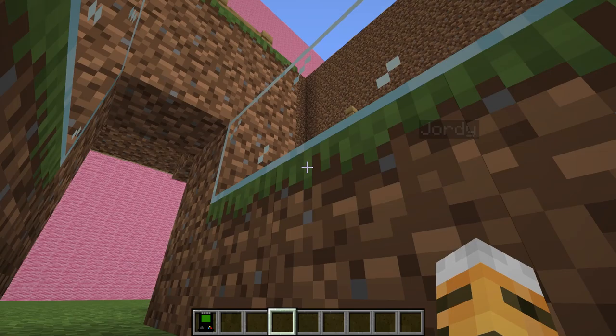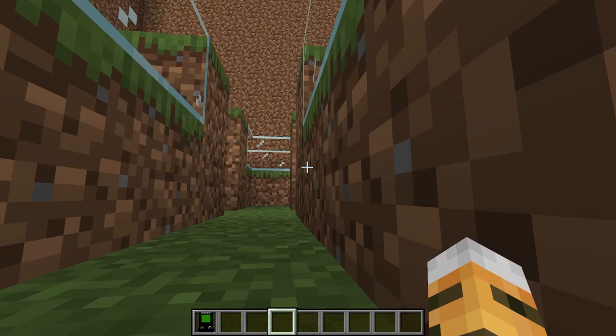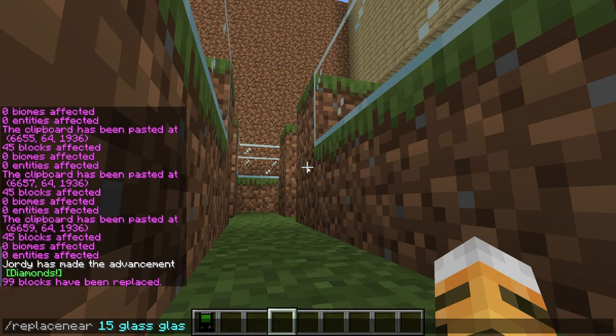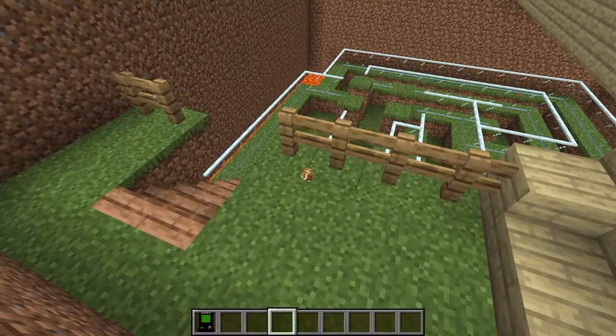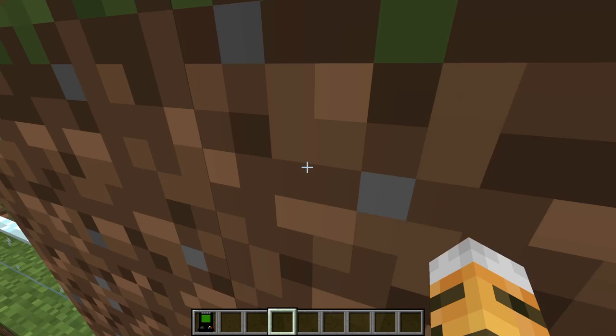Oh my gosh, what is Jordy doing? Is he putting down stairs? This is perfect timing — Jordy just went upstairs and I can see he's got all this glass down here. What I can do super quickly since Jordy's upstairs is use the command slash slash replace near 15 glass to glass panes. What Jordy's not going to realize is he'll think this is still his glass blocks, but they're actually glass panes. So when I come to do his maze, all I'll have to do is jump up here, jump onto the glass pane, and then I'll have completed his maze super easy. And oh my gosh, Jordy even put lava in his maze — that's a really good thing I used cheats to make it easier because I could have totally ended up in that lava.